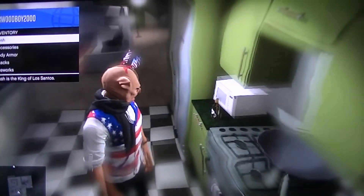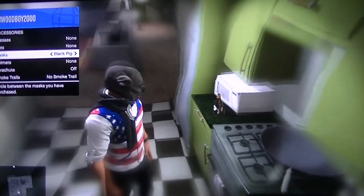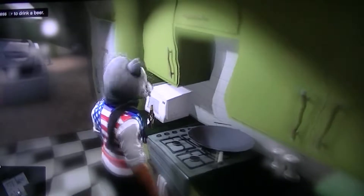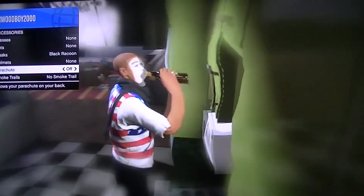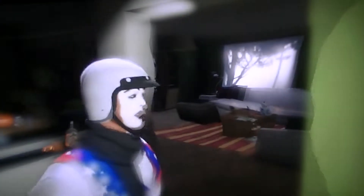And now we'll do the helmet one. Again, what you're going to do is put a mask on. I'm going to change my mask for this one, and I'm going to change it to the raccoon, as you can see there. Then what you're going to need to do is the same — drink the beer, go on to inventory, go to accessories, go on to helmets. There you go, as you can see, I've got a helmet on.